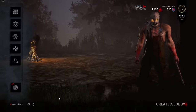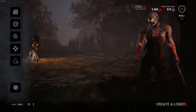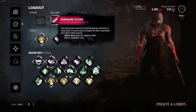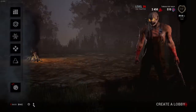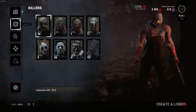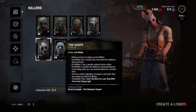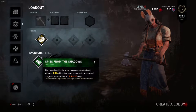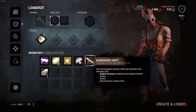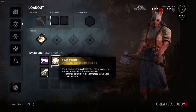Welcome back to Dead by Daylight. Last time I played some Trapper and had fun with the diamond stones and all kinds of crazy stuff. But today I have a quest for Huntress and I thought I'd play some of her. I only have her at level five compared to my higher level characters, and I don't really have much for her obviously.